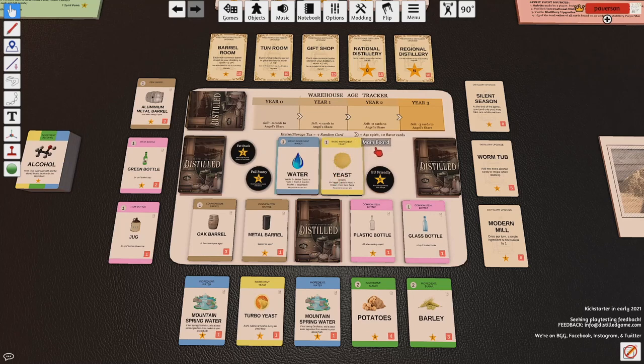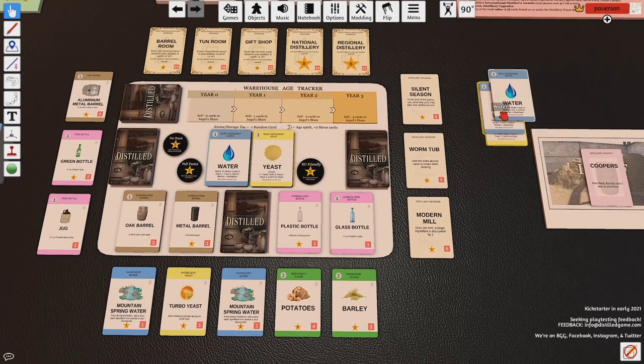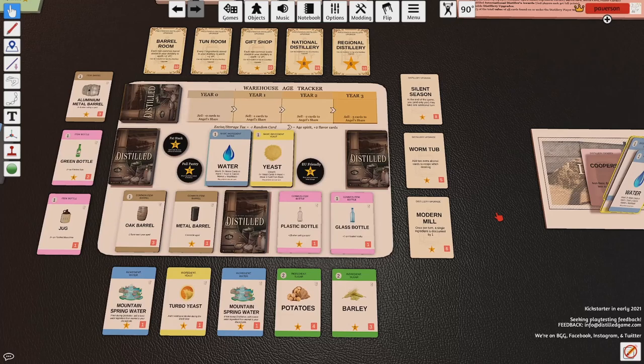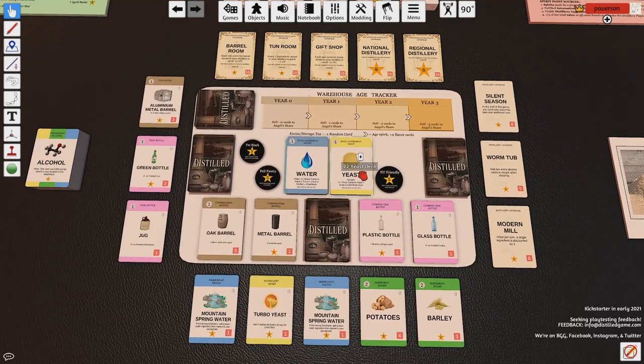For your first game of Distilled, I'd recommend you take out two yeast and two water per player after you've dealt everything else — so I'd take two of these out and two of these out right now. That's going to simulate a play length a little closer to what you'd find in real life. Tabletop Simulator can be a little slow, so it just speeds the game up a little, because at the start of each turn every player draws one of these basic ingredient cards from the center.